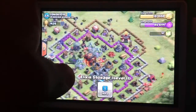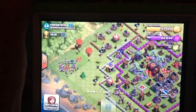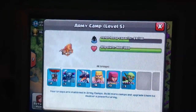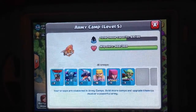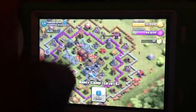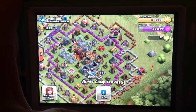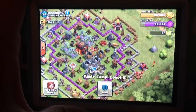He's got level one bombs, level one collectors, but look at his troops — he's got PEKKAs, he's got all kinds of troops. He's got level five balloons, level two PEKKAs, level three dragons, level six barbarians, level six archers, and level six goblins. And he has level one walls with two level ten cannons and some level four cannons. That's a gemmed-out base, epically, and all level one wizard towers.